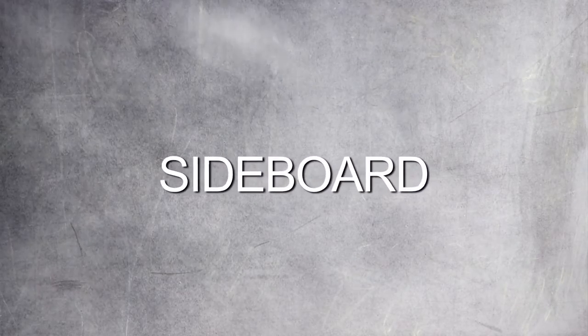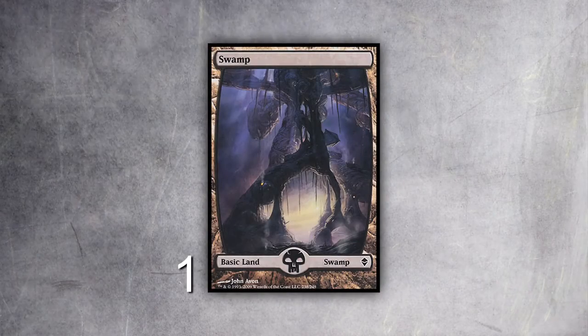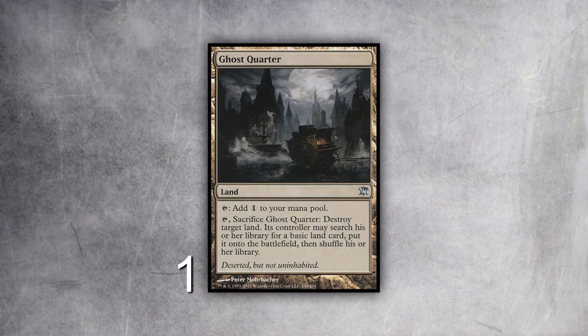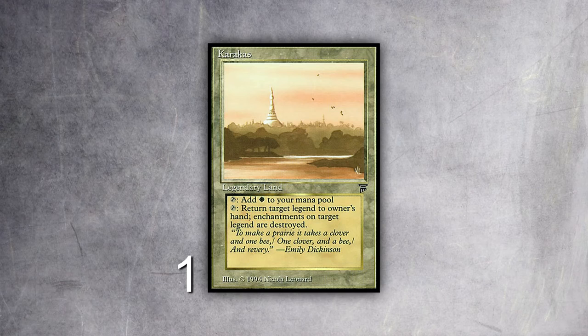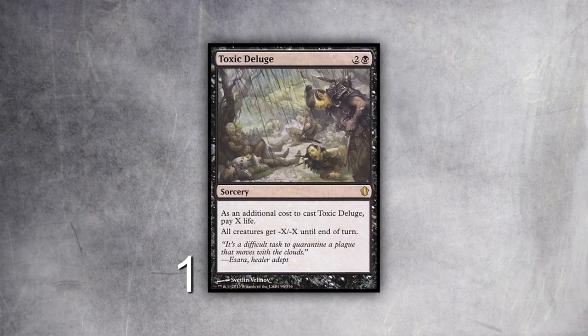I don't play creatures, so the creature clause doesn't hit me. I can get my lands back, and if I played a Mox Diamond I can be ahead on lands. When I'm Life from the Loaming I have a lot of cards in hand to discard — it's just an insane card. When they go land, creature and I go Smallpox, I'm usually winning those games. For my sideboard: if decks are playing Blood Moon or their own Wastelands and I feel I need a basic land, I have a basic Swamp. I can also bring in Ghost Quarters as a fifth Wasteland — it's just Strip Mine at that point.